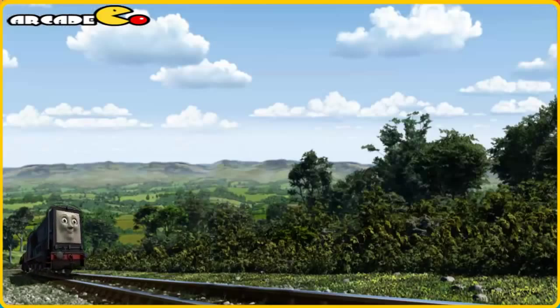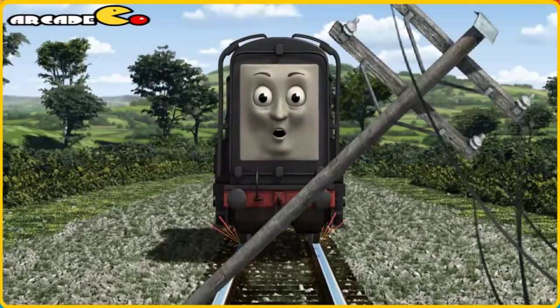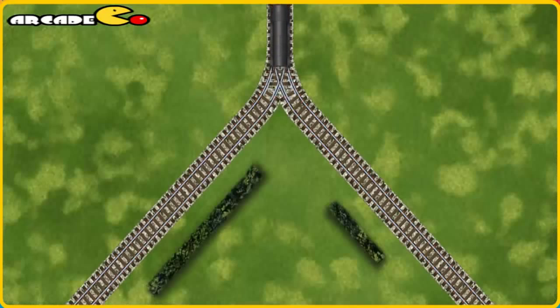Diesel set out for Knapford Station. Suddenly, Diesel had to stop. He needed to go a different way. Show Diesel the track that goes nearest to the shortest hedge.